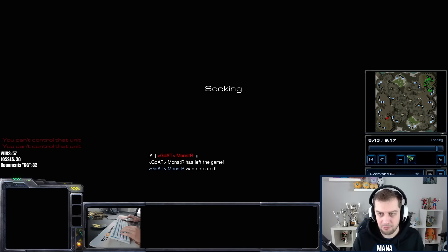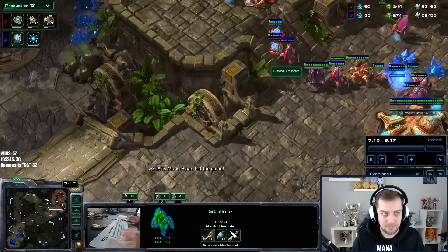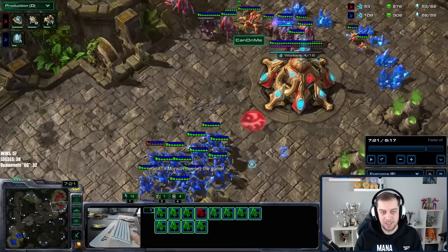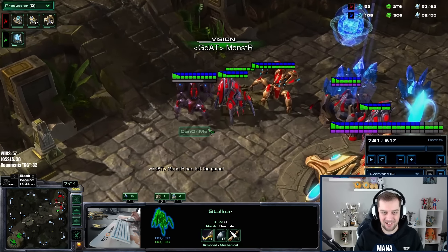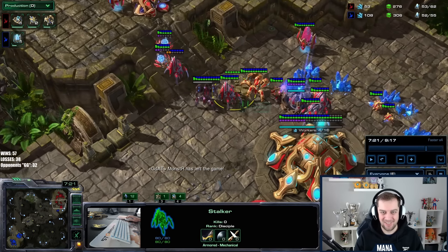Let's go, GG. Did he wait for blink? I just want to check. He already had blink. He had blink here with the first immortal — look at this, he had 12 stalkers versus what, four stalkers and an immortal. He could have fought here but he didn't — he thought it was a real immortal.